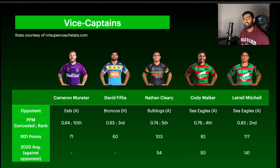Playing early on Thursday night, Munster does become a good vice captain option. One caveat is that the Eels are actually one of the better teams at defending opposing 5-8s — only about five or six other teams in the comp are better at it based on 2020 statistics. That's a potential downside, but you could also argue that Cam Munster is probably the number one 5-8 in the comp, so it doesn't really matter who he faces. He could be a bit of a punty vice captain option.